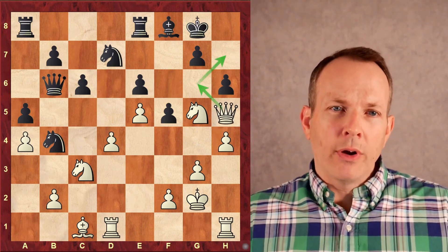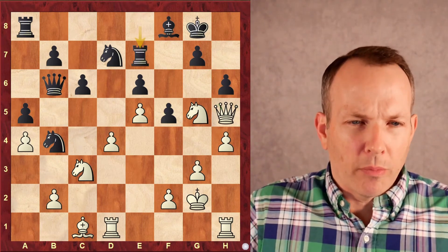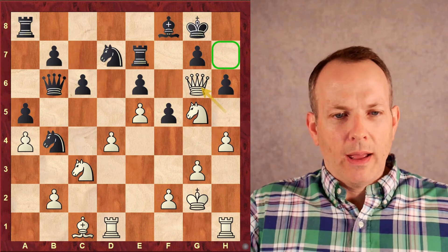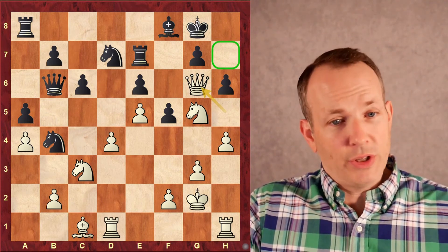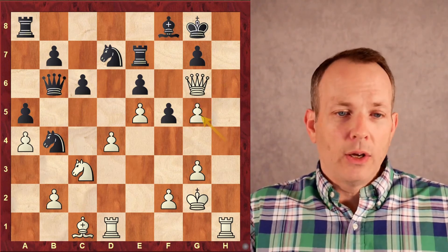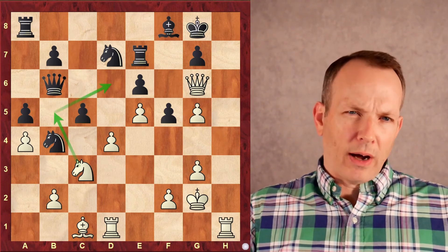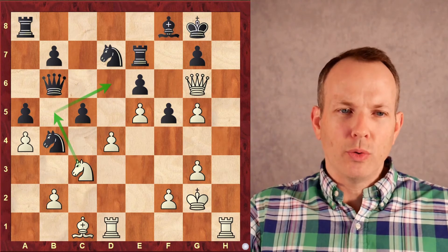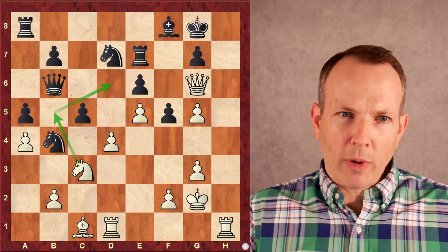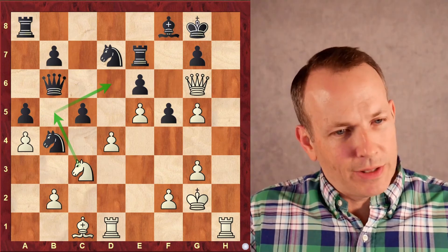White plays Queen to H5, with a threat of going to G6, H7 check, mate. Black plays Rook to E7 to try to defend along the rank. Queen to G6 — he's threatening mate, so Black has to take the knight. Pawn takes, pawn takes. Now White's down a piece, but the attack is irresistible. Only now does Black play C5, but it's too little, too late. And it opens up a pathway for White's knight to go to D6. Now that B5 is not controlled by that pawn anymore, he can go Knight B5, Knight D6, and control the F7 square. It's curtains.